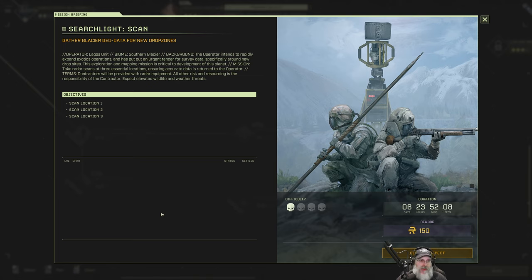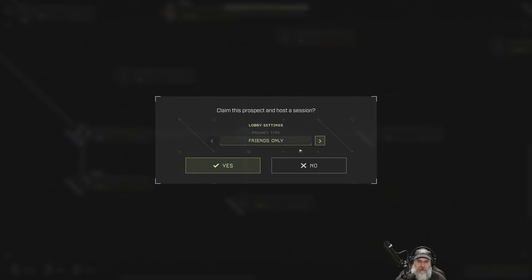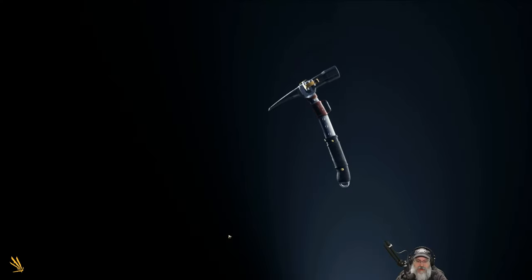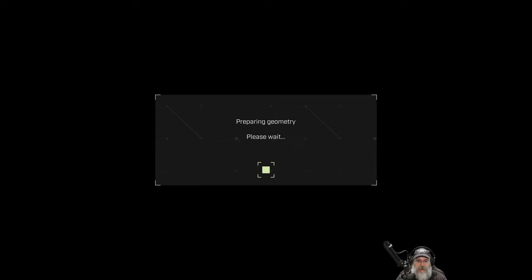So it's the same kind of idea: take radar scans at three essential locations, then get rushed by animals each time. We've done this type of mission before, but it's going to be in the snow biome and we'll get 150 credits for doing it. We already have our loadout set up, so let's confirm that — it's going to be just me, myself, and I. Let's see how the new graphics card performs on maximum ultra settings.